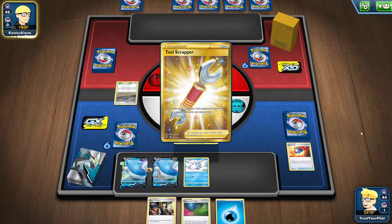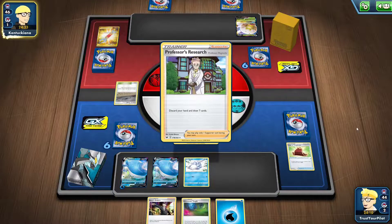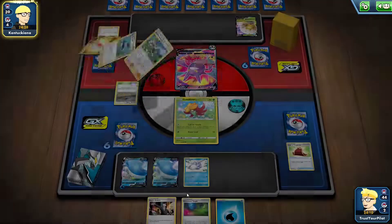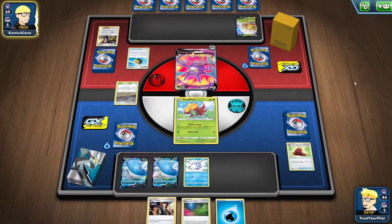Oh, why would you attach to the Crobat though? This is Lucario and Melmetal, isn't it? This is a bad matchup I think, because I can do — well if I flip 3 heads then I'm fine. It's if I don't flip 3 heads, which is the problem.